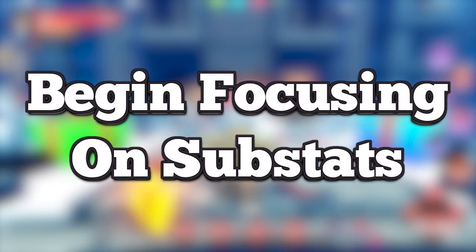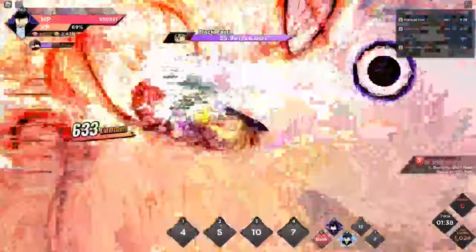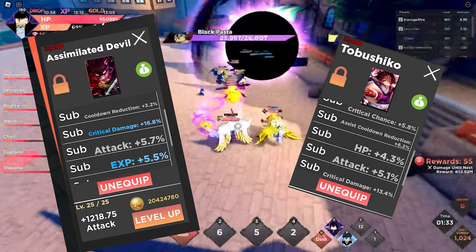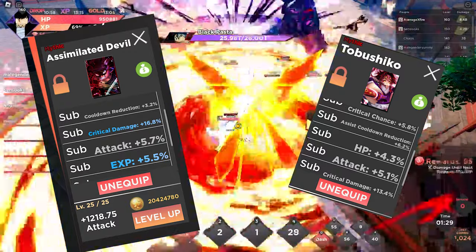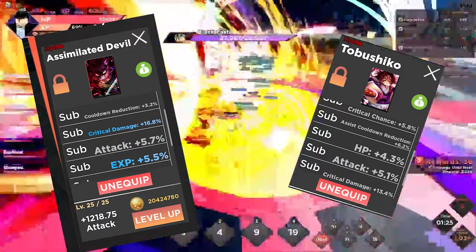My second tip for end-game players: focus on your substats more from now on. Substats are extremely important and play a major role in your total damage per raid and how quickly you can finish dungeons. There are five substats you want on your cards: critical chance, critical damage, attack, cooldown reduction, and assist cooldown reduction. If possible, you should equip cards that have all five of these substats for the highest possible damage.